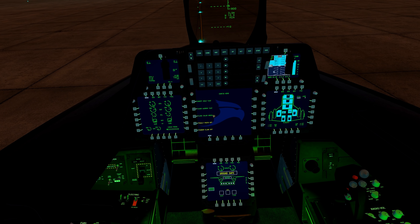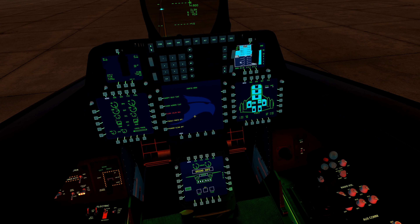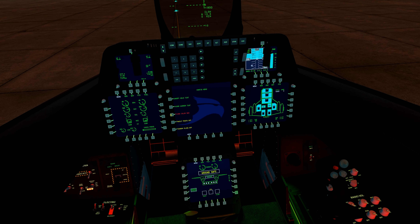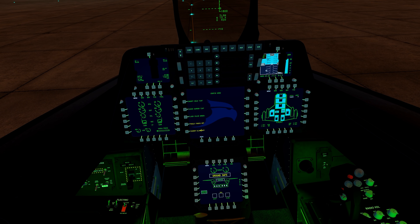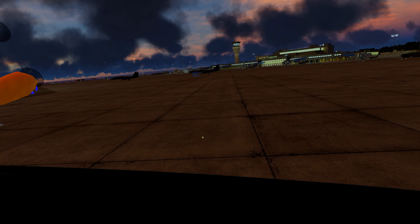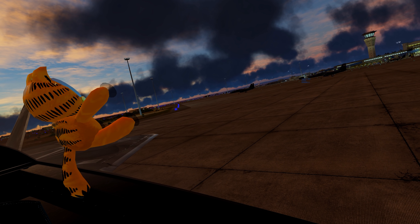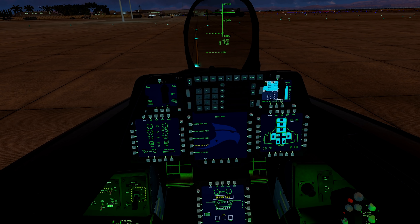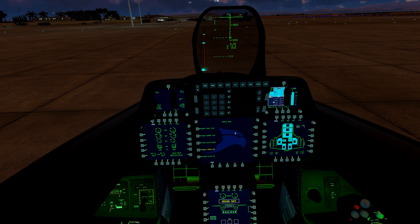You can change the flood light color: green, blue, red, white — red looks pretty good. The config menu also includes a family photo easter egg and other hidden references. You can also change the canopy color from the external view. It's a fun little menu to play around with.